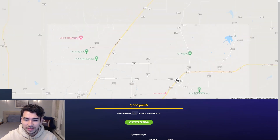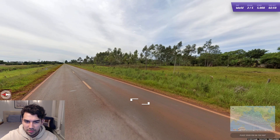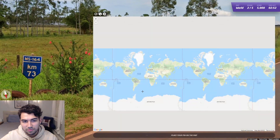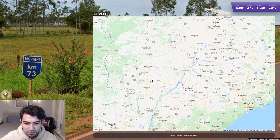There you go — 5,000 points, very easy, calm, cool, collected. Very happy about that round. All right, let's move on. Now we're on a different highway — this kind of looks like Brazil. MS-164, so we're in the state of MS, which is Mato Grosso do Sul.